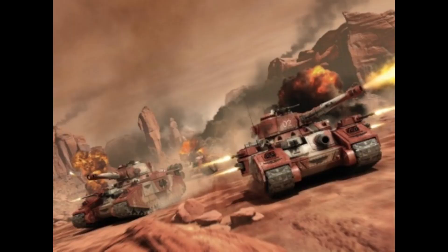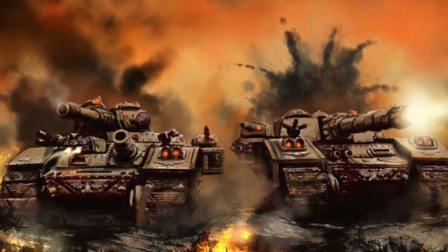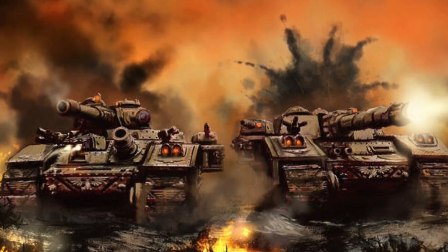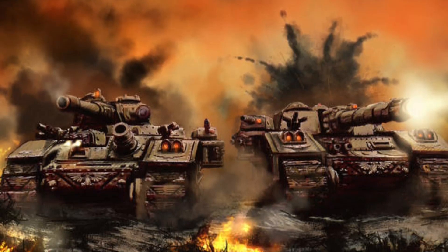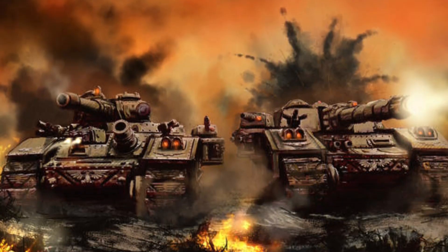As a frontline behemoth, the Baneblade's mere presence has the power to rally Imperial Guard troops, instilling them with newfound courage and determination. Its thick frontal armor can withstand all but the most potent enemy weaponry, making it a formidable anchor around which the Imperial Guard can mount their defenses. In battle, the Baneblade serves as a spearhead, leading armored assaults or bolstering defensive lines. Its imposing firepower can decimate enemy infantry and armor alike, shifting the tide of battle in the favor of the Imperium. The war chants of the Imperial Guard, accompanied by the thunderous rumble of the Baneblade's tracks resonating across the battlefield, is a testament to the indomitable will of humanity.